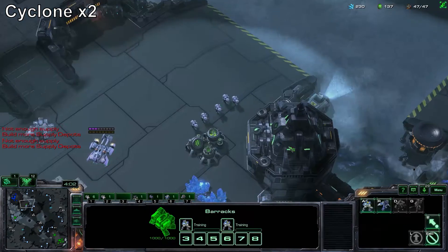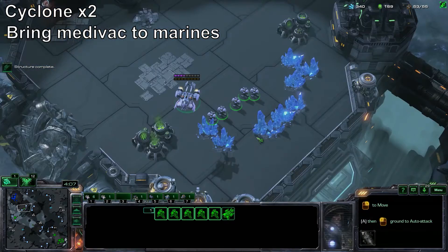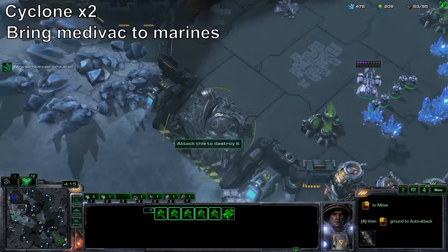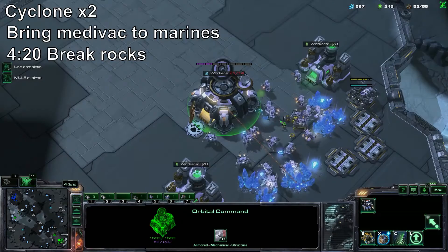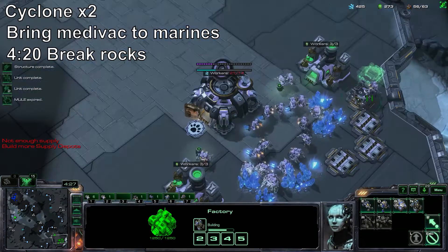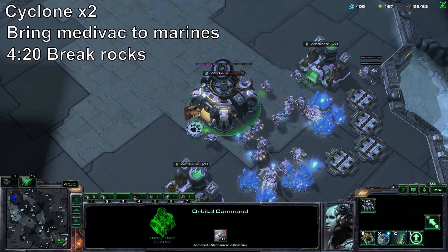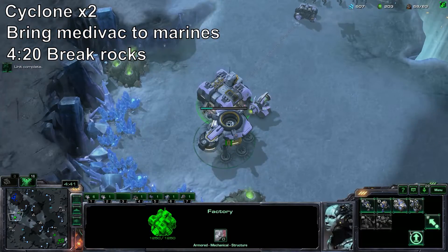Don't get supply blocked. Keep producing. Next up from your factory are going to be cyclones — get at least two of those. At this point, start trying to break down the rocks. This drop should be trying to harass, and if not possible, it's going to help break down the rocks as well. Liberator should siege up the natural. Get another one. You probably should stop producing SCVs at this point, because it's going to get really, really oversaturated.